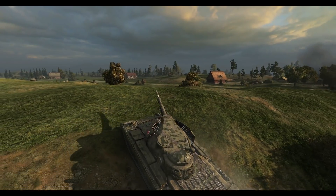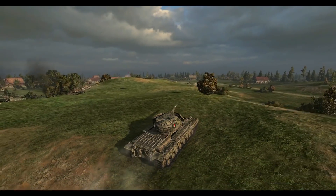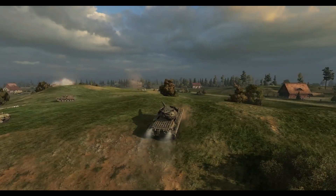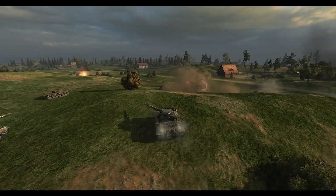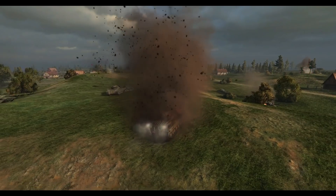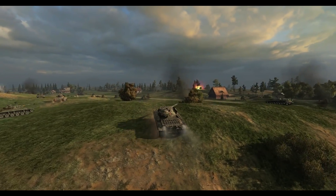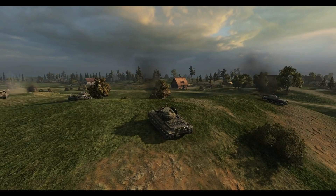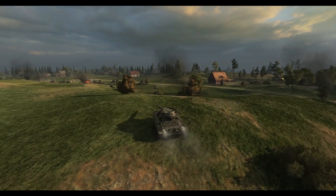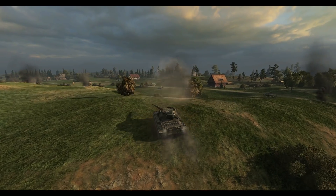The Super Conqueror does have problems — it's a bit slow, and if enemies get around the side it's really easy to pen the side of the turret. You can't use too many of them because they can only be used in certain positions, like the ridgelines on Mines, Fisherman's Bay in the middle, and Prokhorovka in the middle. You've got to use it in positions where you can really use the gun depression. If it's not using gun depression it's a bit useless. The WZ is a better tank for brawling. So yeah, at number 6 it's the Super Conqueror.